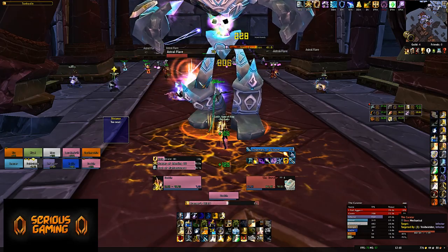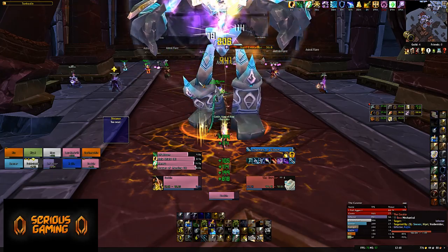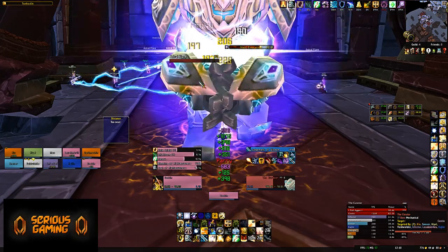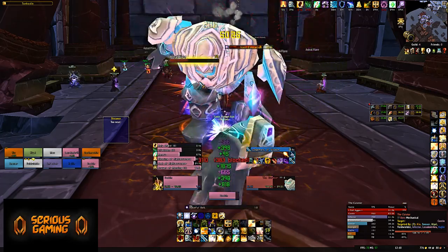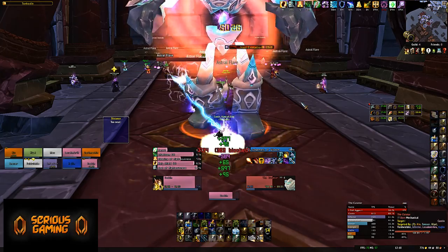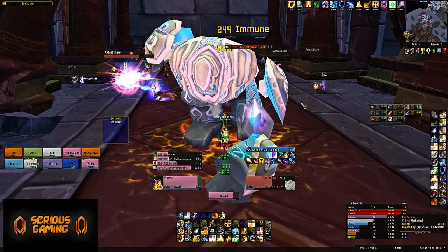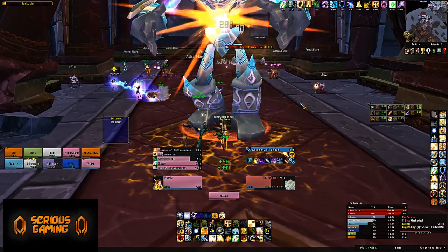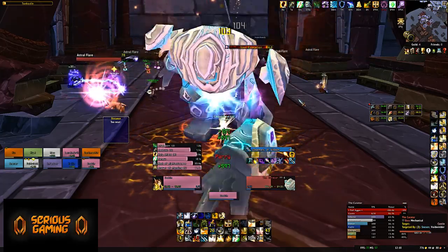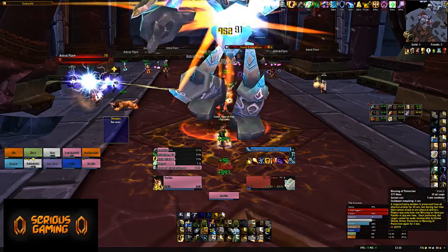When looking at these gear priorities, you want to get the minimum required for defense — just 490, just 285 if you can; generally you'll be higher. Just over the crush cap to become uncrushable, and then stack as much stamina, armor, and spell damage as you can. Get the minimum required, then move on to the next step — stack stamina, stack armor, stack spell damage.